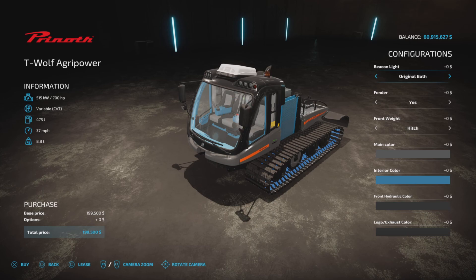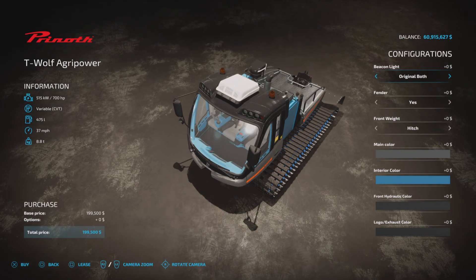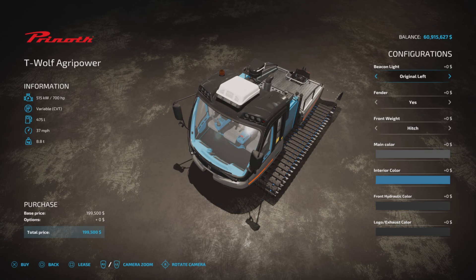Options include beacon light — none, original, or both. Right, left, LED, both, right, left, or none. There's no charge for any of that, so you can do whatever you want.